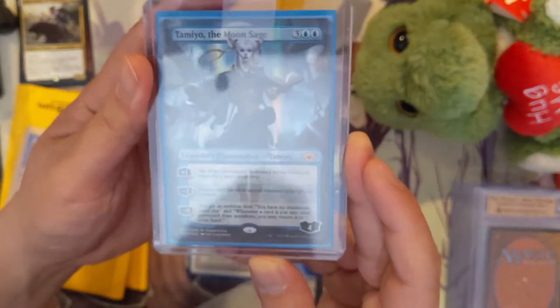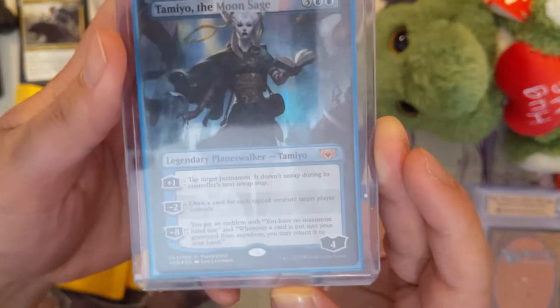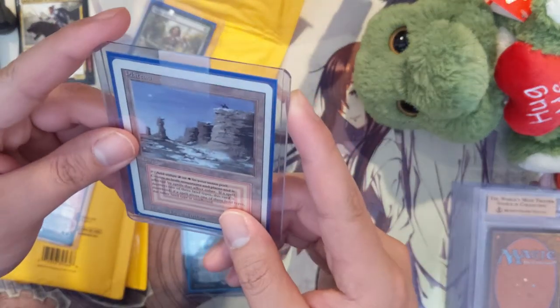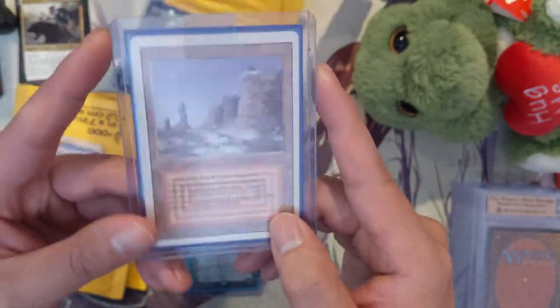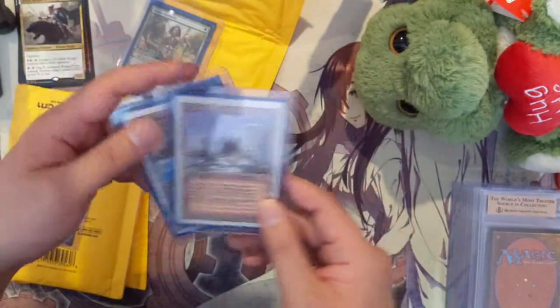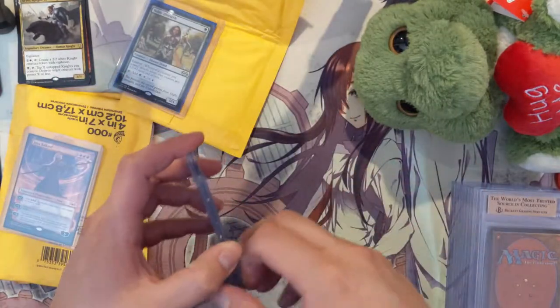Here we have another Mythic Edition planeswalker — Taimio the Moon Sage — very cool. And then lastly, is that a Plateau? It is a Plateau — the red-white dual land, again from Revised. Anything before Revised will be super expensive, so very happy with that.